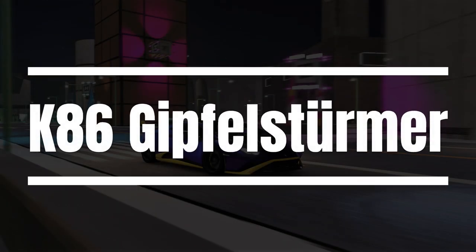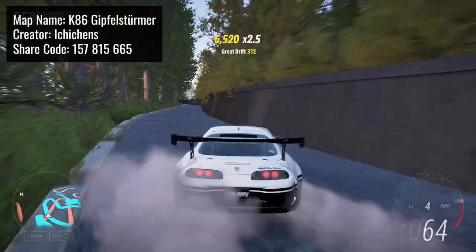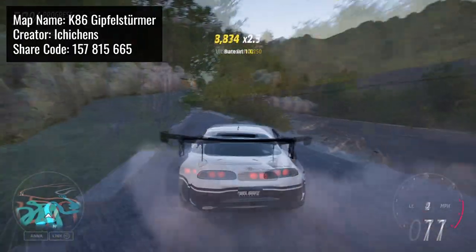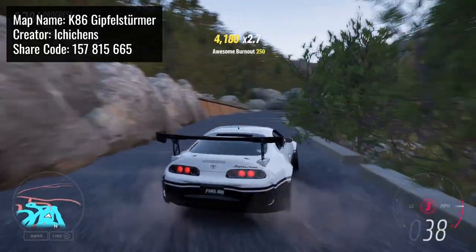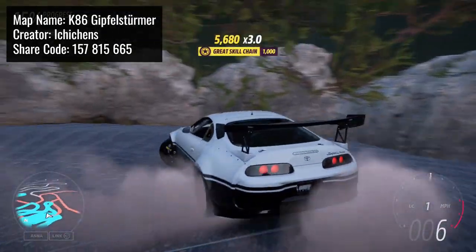Let's start off with this map called K86 Gipfelsturmer. This is a brilliant toge map which requires high precision to execute well. It's a great map from a challenge point of view, but also a really aesthetically pleasing map to look at.